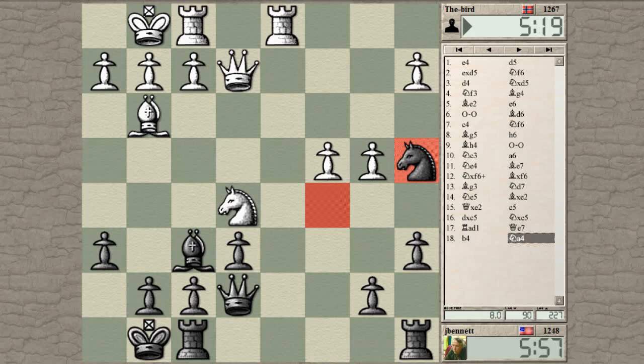I still want to play rook to d8 to challenge on the d-file. I guess he's thinking about rook to d7 — what do I do about that? I'll take the pawn, I guess.